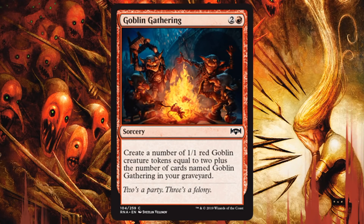Goblin Gathering — you need stuff to sacrifice if you're in Rakdos colors. Black has a lot of good sacrifice abilities, so this gives you things to sacrifice. That alone might make it playable. The downside is the first time you play this without copies in your graveyard, two 1/1s for three isn't great economy. But these get better in multiples: one copy in your graveyard gives you three 1/1s for three, two copies gives you four 1/1s for three — that's excellent. These will get better in multiples, definitely. Another card that could fit into that more Orzhov-like Mardu strategy too.